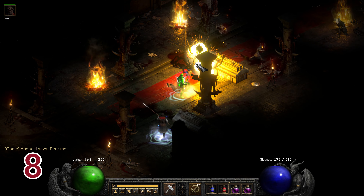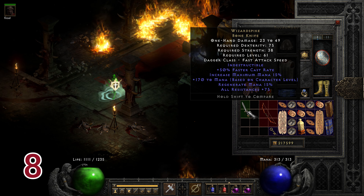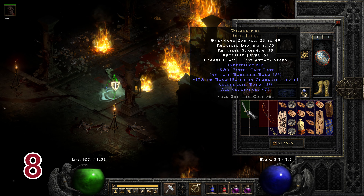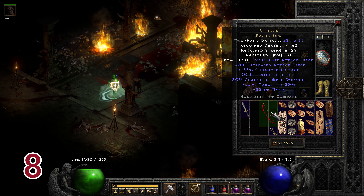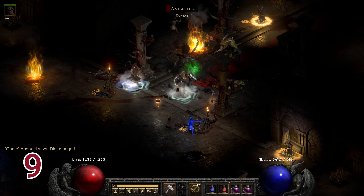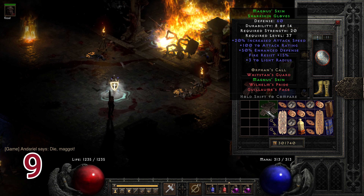Run number eight: two unique items drop. The first is the very good Wizard Spike with 50% faster cast rate and plus 75 to all resistances. The second item is just a Riphook. Run number nine drops Magnet Skin, which has 20% increased attack speed, plus 100 attack rating, and plus 15 fire resist.